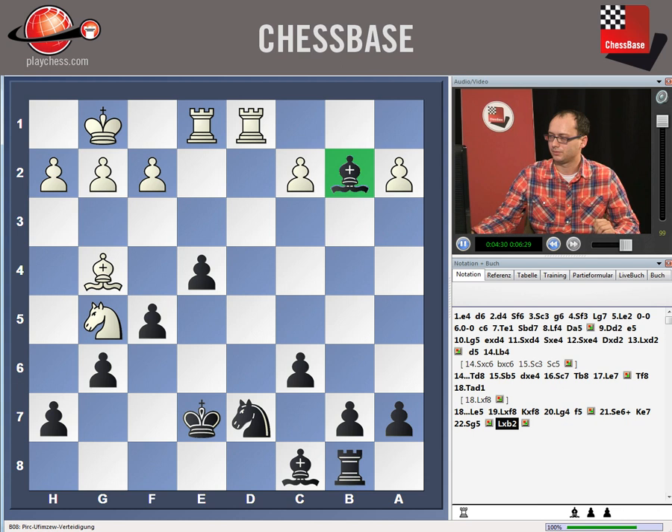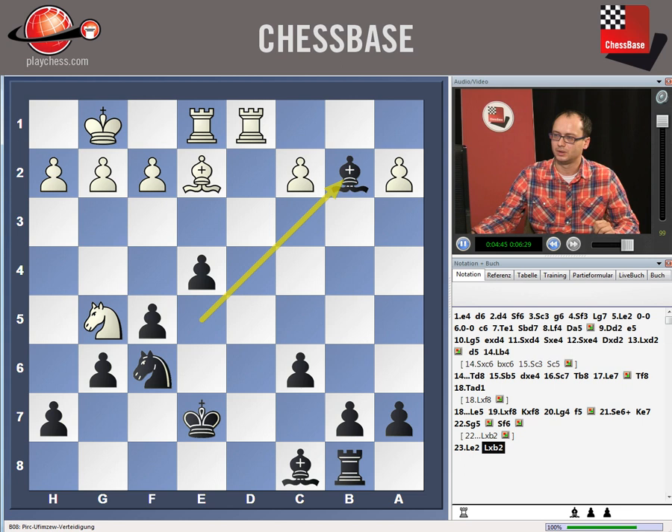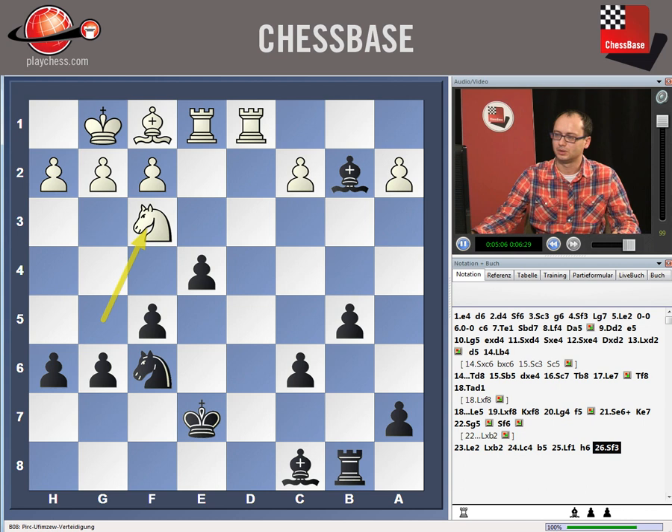I'm sorry — instead of taking on b2, he first played knight to f6 to defend everything, and only once the bishop moved away with bishop e2 did he take on b2. And basically this is the position which arises with black having two pawns for the exchange. Further on, Bc4 was played, b5 — black is advancing his pawns everywhere — Bf1, then h6, the knight has to go on f3 otherwise it would be stranded if it goes on h3. But now c5 is taking away the good squares from the knight, and it also opens space for the bishop, and black is clearly better.